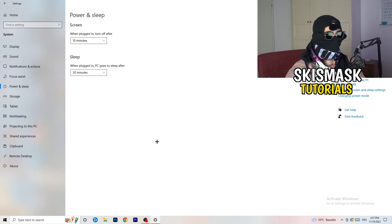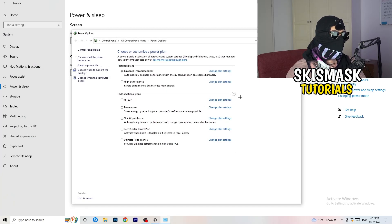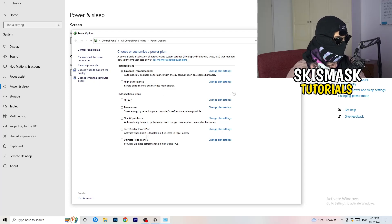Go to Power & Sleep, then click 'Additional power settings' on the right-hand side. You'll see power plan options — for me, Balanced works best, but some PCs work better on High Performance or a custom plan. Check which one works best for you and select it.